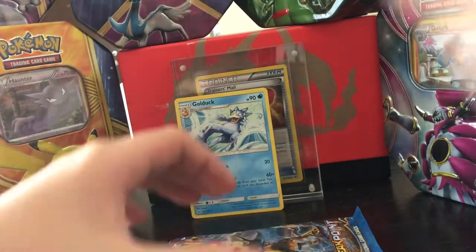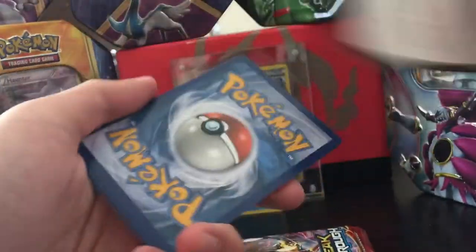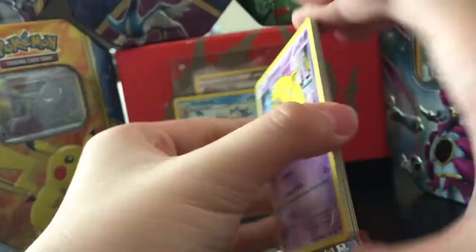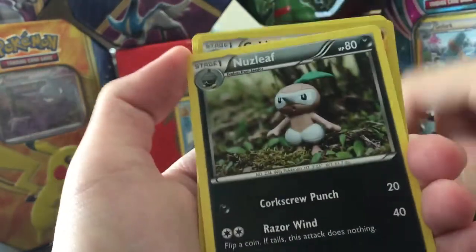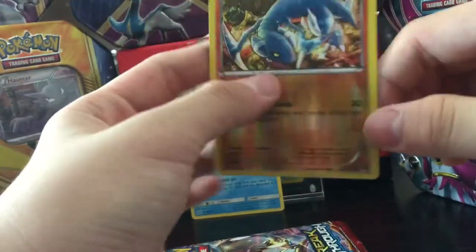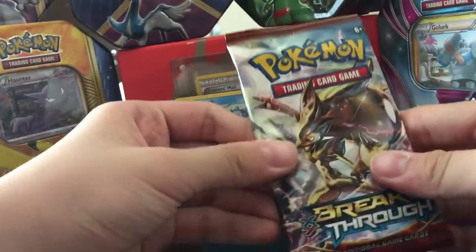Breakpoint — I need Greninjas and Frogadiers from here. Got Drowzee, Shelmet, Kricketot, Froakie — I need Frogadier. Delinquent, Nuzleaf, Gabite, Gabite reverse, and a Trevenant. Nothing special so far.